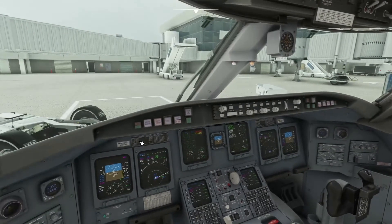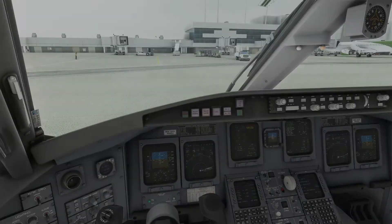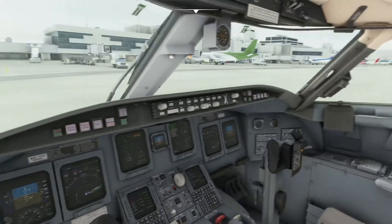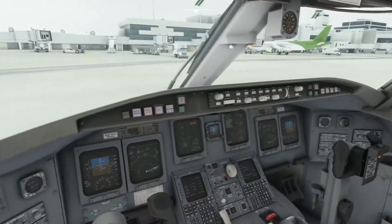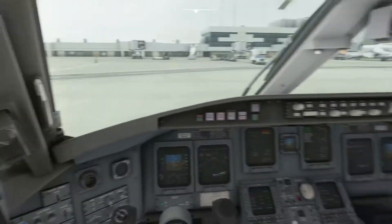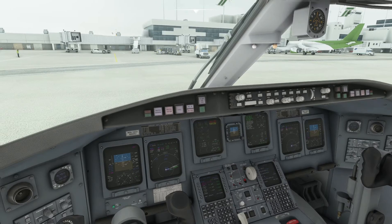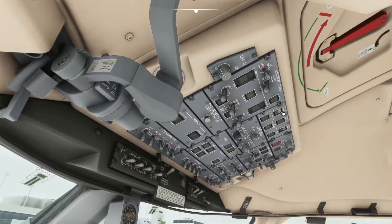From here we'll be ready to start the engines. Typically you would do this when you're starting your pushback if the pushback crew tells you you're clear for start. They've already pushed us back so we'll start the engines right here on the ramp — this is just for training purposes. We're simulating a first flight, so we'll start the number one engine on the left side first.